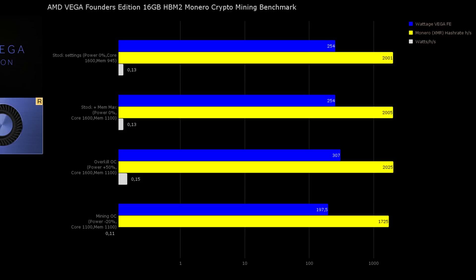I noticed when adding 50% power we were drawing 307 watts and still only around 2025 hashes per second — such a slim increase that it seems the card was limited in what it could do. However, when we clocked it to a nice mining overclock by decreasing power by 20%, we got 1725 hashes per second drawing only 197 watts. This made it one of the most efficient cards I've ever seen.